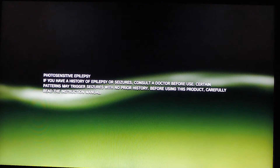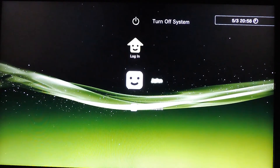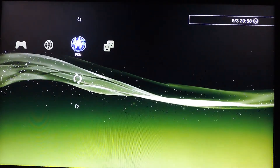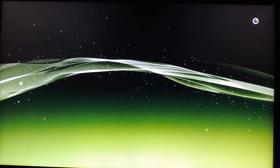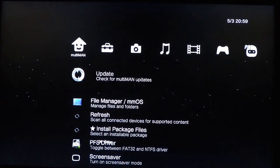And yes, as you can see, custom firmware 4.55 version 1 is confirmed. Let's see if everything is working properly — I'm going to run Multiman. It's already updated to the latest Multiman so I won't face any problems. If you don't have the latest Multiman, you should probably install it using the online update function.